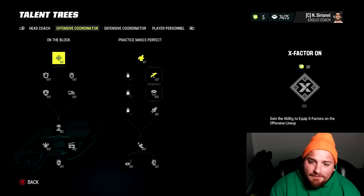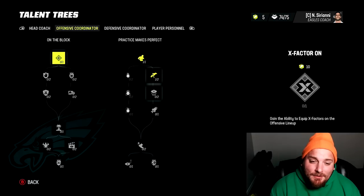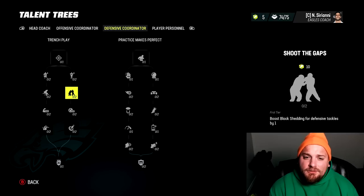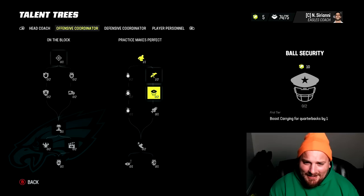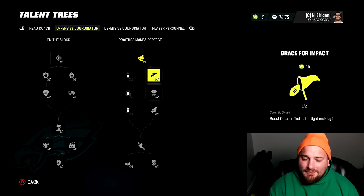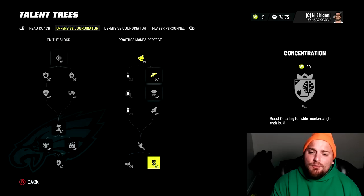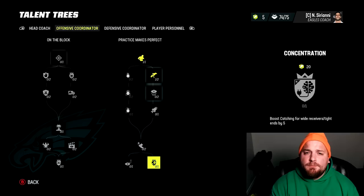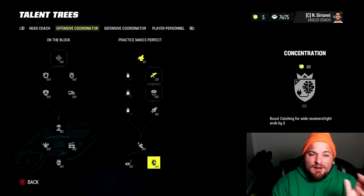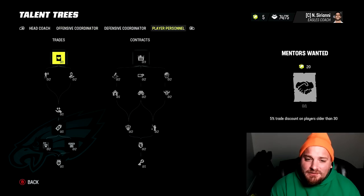For offensive coordinator: if you have X-factors on your offense, absolutely prioritize getting X-factor on because it gives you the ability to equip your X-factors. But the most important upgrade is on the offensive coordinator — commit to the right-hand side and get all the way down to 'concentration,' which gives catching for wide receivers and tight ends plus five. It's the easiest, most impactful player overall stat upgrade you can get from OC or DC. Best bang for your buck.